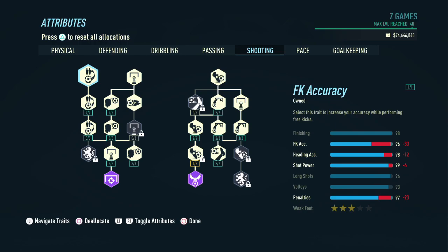Now on to shooting — this is where we invest the bulk of our points, and as you can see this is a beast of a build when it comes to the finishing department: 98 in finishing, 96 in free kick accuracy, 98 in header accuracy, 99 in shot power, 96 in long shots, 93 in volleys, 97 in penalties. Don't worry too much about that 3-star weak foot, because the Distant Shooter perk that we selected earlier is going to give us the 5-star weak foot ability.